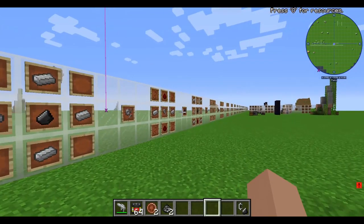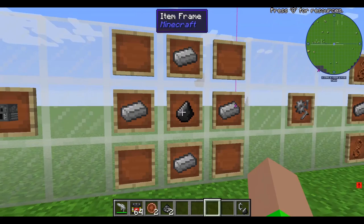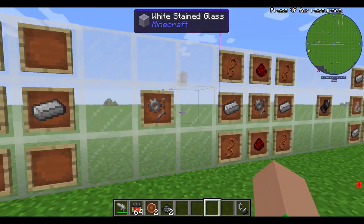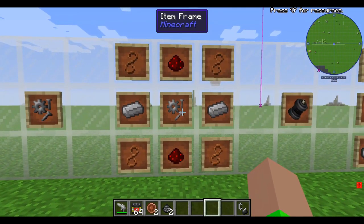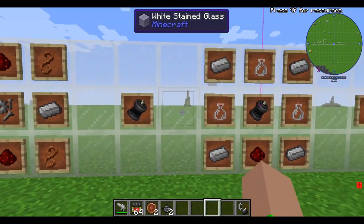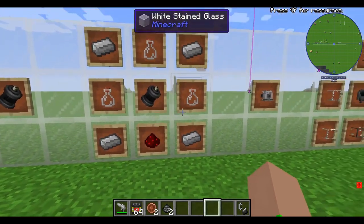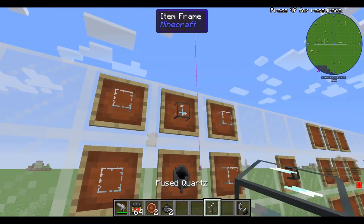The next thing we're going to want to do is make the mechanical parts with four iron ingots and one flint. Then we're going to want to get a mechanical part, two iron ingots, and four copper wire to make the electric engine. Then get an electric engine, three glass bottles, four iron ingots, and a redstone to make the Chemical Laboratory.